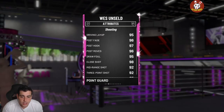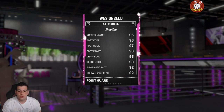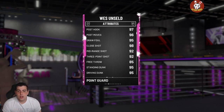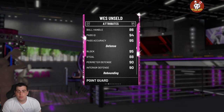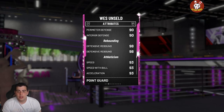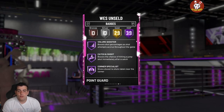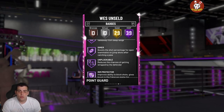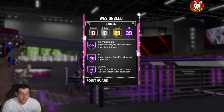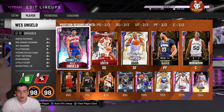West Unseld sale — point guard, 6'7", 99 and 99. This card is it. I just pulled him — if you guys didn't see that, it's a huge W. I'm shocked. It was my sixth pack. Stats: 92 mid-range, 95 dunk, 95 standing dunk, block 95, steal 88, perimeter D 98, rebounding 98/98, speed 93, ball handling 93. He has Hall of Fame range and 39 Hall of Fame badges, including Hall of Fame Quick Draw, Hall of Fame Clamps, Deep Fades, and Rim Protector.